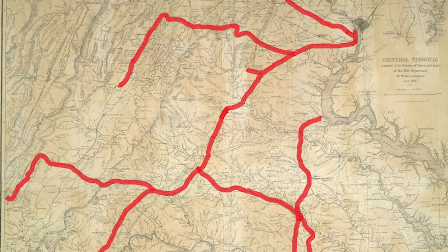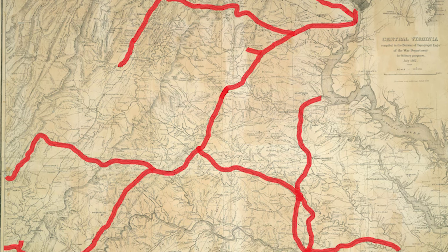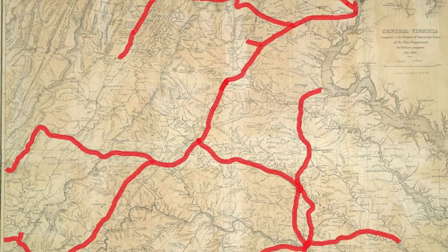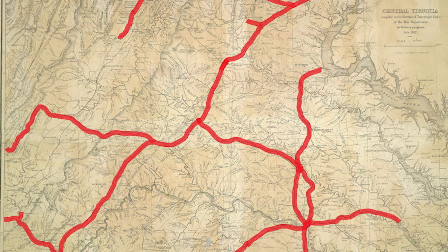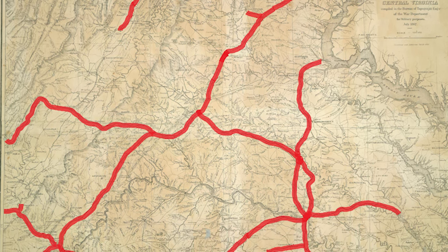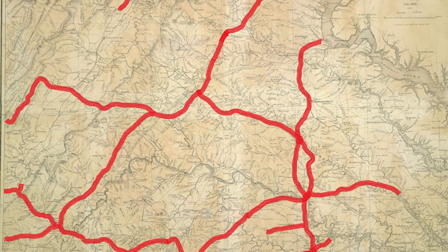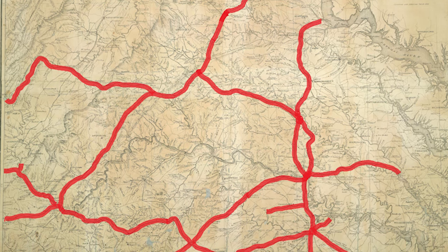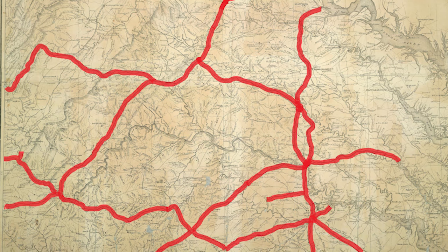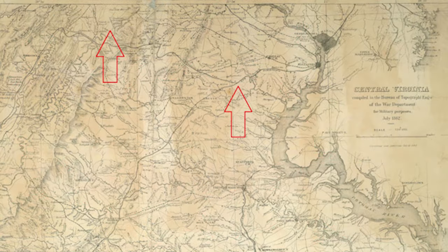Manassas Junction was a vital strategic asset for the Confederate forces defending northern Virginia. It was here where the Manassas Gap Railroad broke off from the Orange and Alexandria Railroad. From the rail line running west along the Manassas Gap, troops and supplies from the lower Shenandoah could easily be moved from Johnston to Beauregard. From south along the Orange and Alexandria, men and material from central Virginia, Richmond, and the rest of the Confederacy were shipped north.